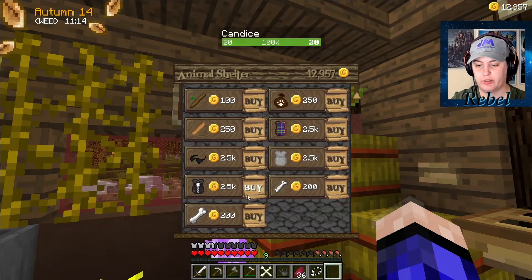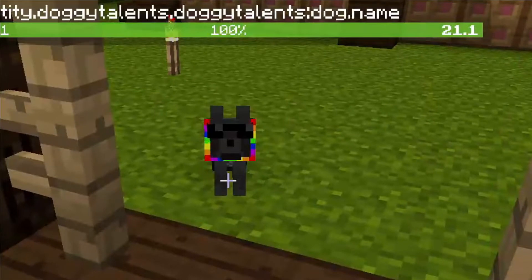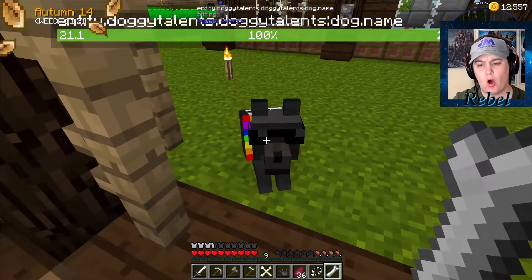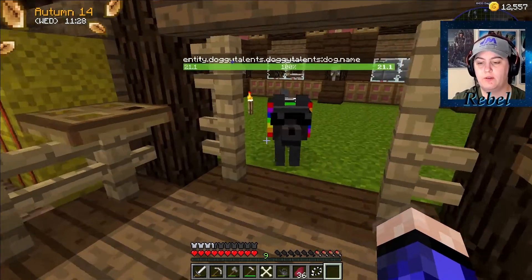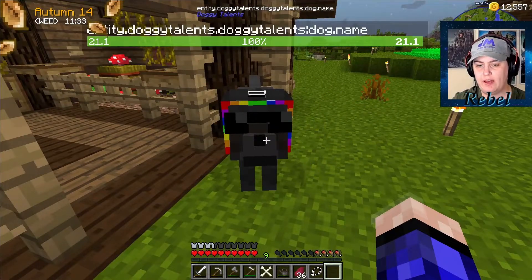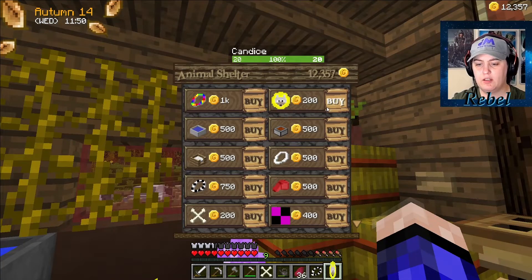This is actually really cool. Let's get two big bones — oh look how cute he is! He's going to be a big dog. He's a bad dog. There we go — now we got a big dog. I want another dog now. Why is he still black? Did I somehow turn him into a black dog?